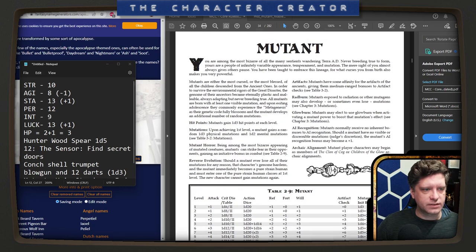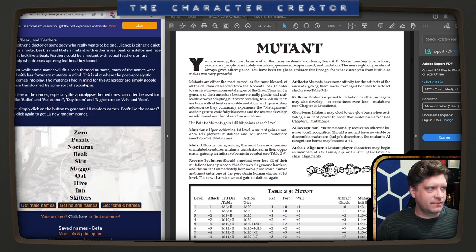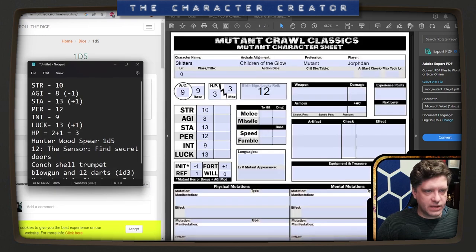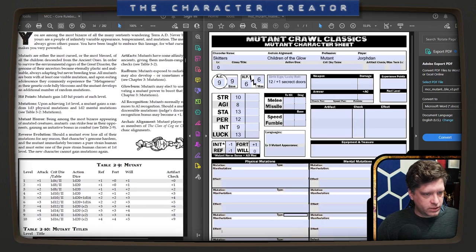We are a mutant. Mutants gain 1d5 hit points at each level. Let's roll 1d5 — we got a 3, but we get plus 1 because of Stamina. So we had 3 hit points and now we have 6. Our lucky roll was 12 — plus one to secret doors. We have a plus one to Reflex at level 1, so our minus one goes to 0. Our Fortitude is plus 0, and our Will is plus 1.